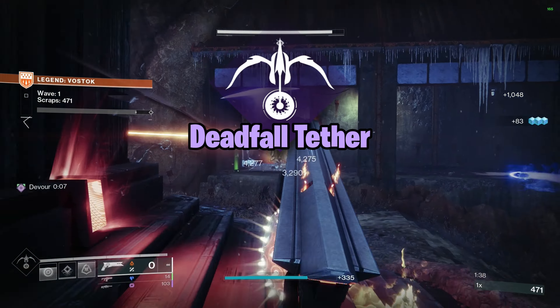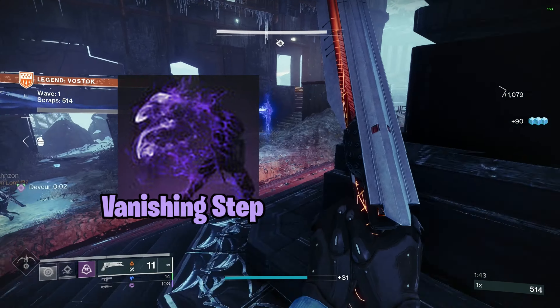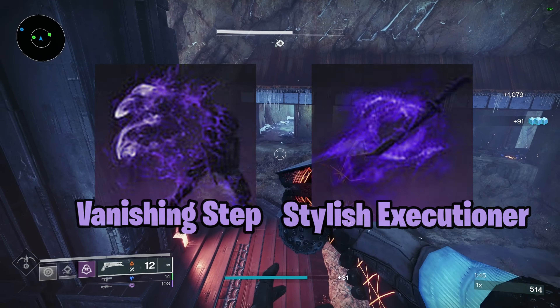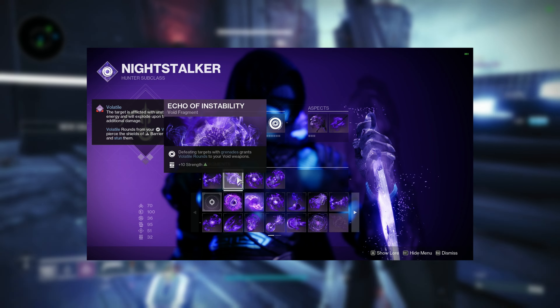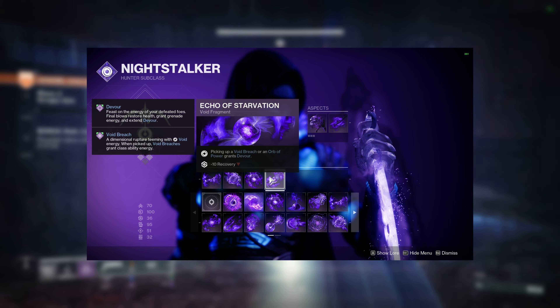Grab the Deadfall Tether in the subclass with Marksman Dodge, Snare Bomb, and Vortex Grenades. Vanishing Step and Stylish Executioner for your aspects, and then we're going to bring in Remnants, Instability, Expulsion, and Starvation for our Fragments.